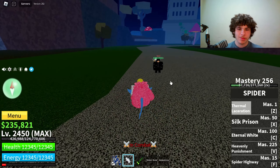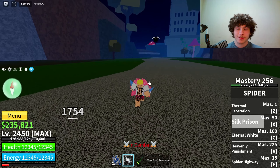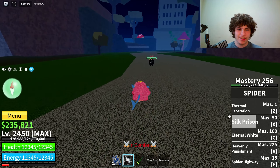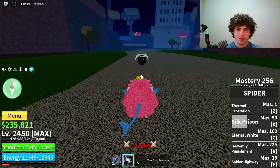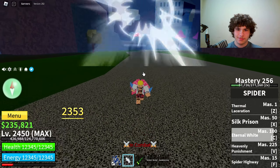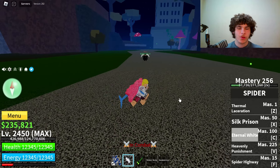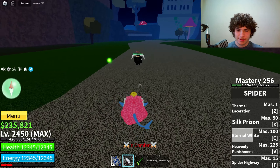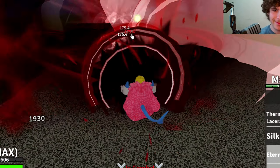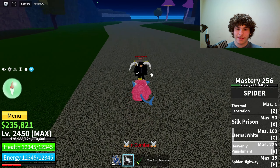Then we have Silk Prison, the X ability — 1,754 damage. Then we have External White, the C ability. I believe that move has Auto Aim, by the way. Then we have Heavenly Punishment — Master Recon on that move is 225. Almost 5,000 damage.